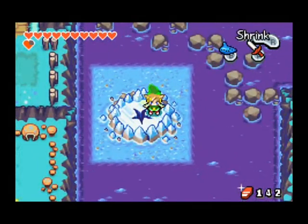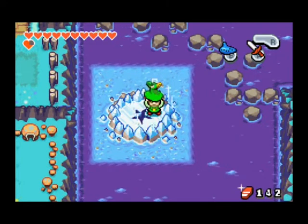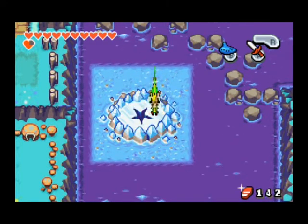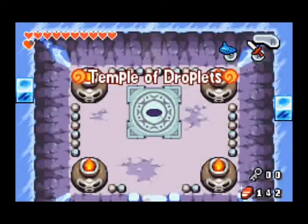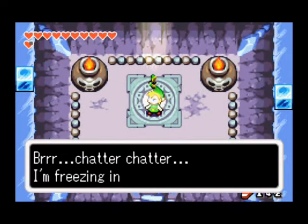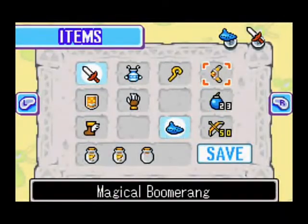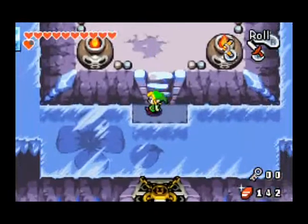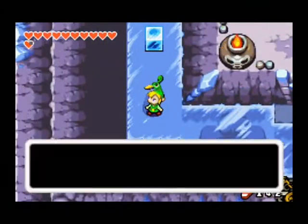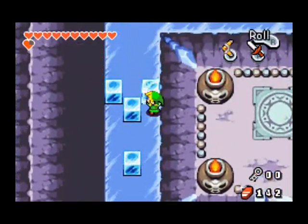This right here is the Temple of Droplets. We've got about five minutes left, so let's just hop in and see how much we can get done in one go. Yeah, it's cold in here, Ezlo, so we're going to have to deal with a lot of ice. I know the floor's made of ice, Ezlo — you don't need to tell me. I'm trying to talk to everybody right now.